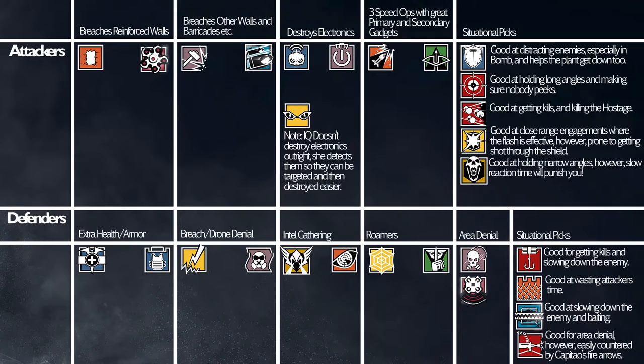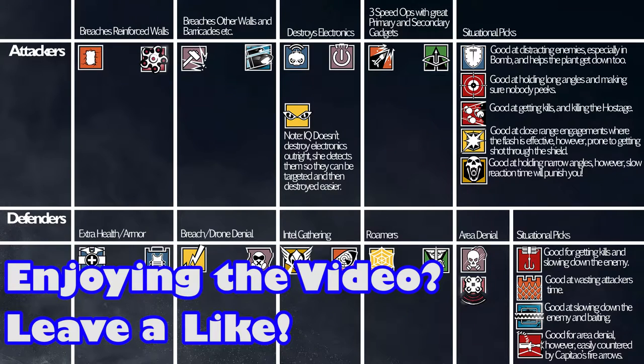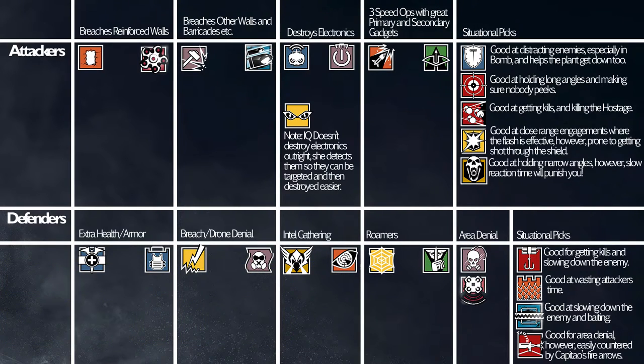If you bring a Hibana, then you may not want to bring a Buck or Sledge — you may want to bring an Ash instead, because she can do the same thing, just minus the frags and she's a bit faster. That way you have three, and then once you have your Thatcher or Twitch, that's four.